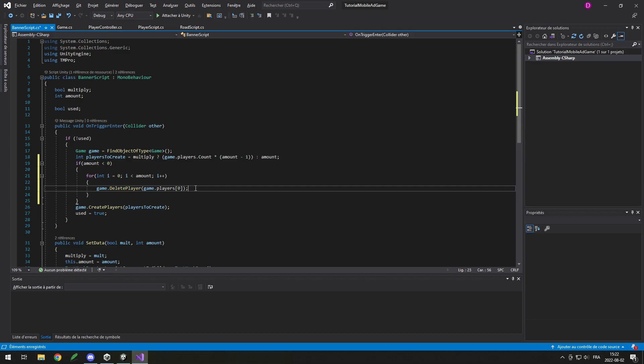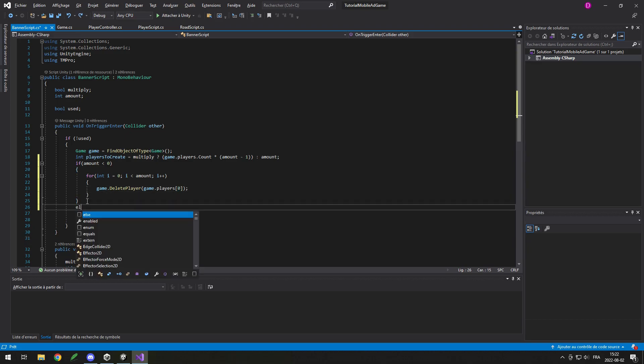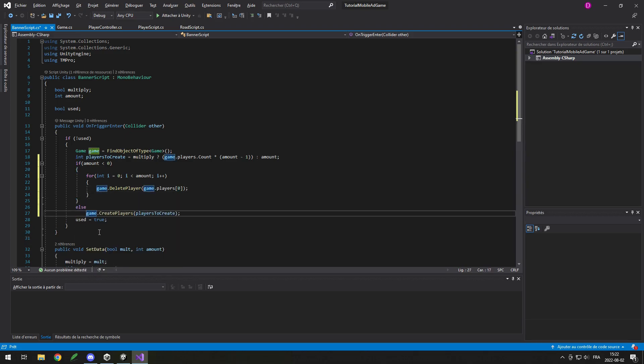You could improve this by getting some specific players instead of just getting the first one in the list. This works because when you delete the first one it gets removed and a new player takes its place — so the number one becomes number zero, and so on. You don't need to track the index; just deleting zero each time is fine. Then here we add an else, and in the else we create the players.